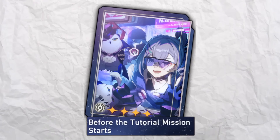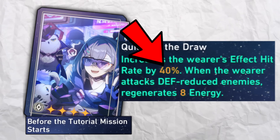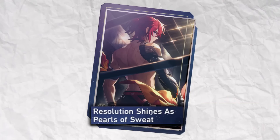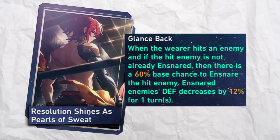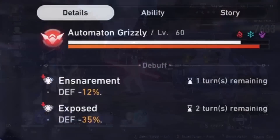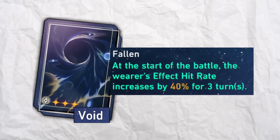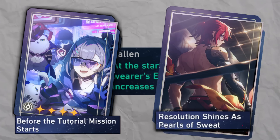Depending on your build and approach to using Pela, she has a variety of usable light cones. The newly added Silver Wolf light cone is great if looking to use your ultimate turn one, and the 40% effect hit rate that comes with it is no joke. Resolution Shines as Pearls of Sweat is another perfect option for Pela if you want to stack debuffs — though Pela already has a defense reduction on her ultimate, this light cone adds an additional debuff for consistency. Other light cones that give effect hit rate like Void are options if you don't have the tutorial light cone or Resolution, but those two are head and shoulders above the rest.